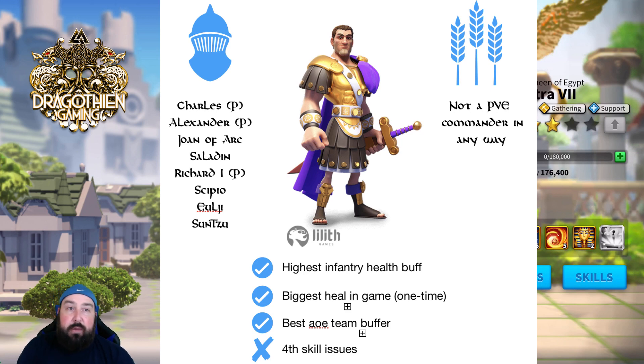Saladin is another pretty decent pairing. The reason is he's got a lot of the same things Constantine has, but he also has some nuke so he can dish out a little bit of damage even being full infantry.